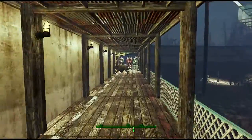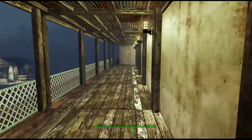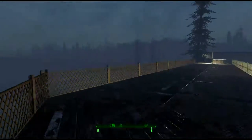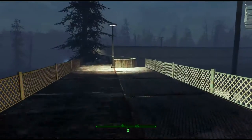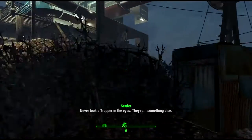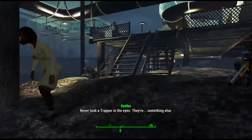Oh, how did you get up here? Power armor standing guard. And we can run around the entire wall. Now back up the ladder.